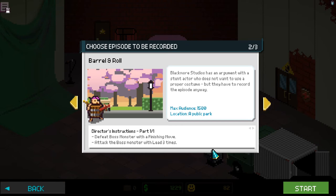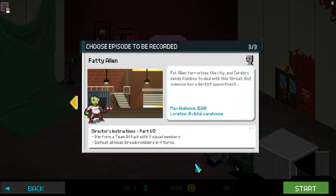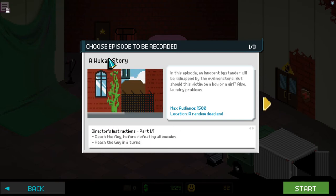'Barrel and Roll': Blackmore Studios has an argument with a stunt actor who does not want to use a proper costume, but they have to record the episode anyway. Same audience, public park as our location, and we have to defeat a boss monster with a finishing move and attack the boss monster with the lead three times before we do so. Or, 'Fatty Alien': fat alien terrorizes the city and Cerebro sends Rainbow to deal with this threat, but someone has a dead disappointment. Same audience, different location, and we have to perform a team attack with three squad members and defeat all weak bread crumblers in four turns. I'm going to do the first mission, the Vulcan story, because I want to know what this 'reach the guy' thing is.